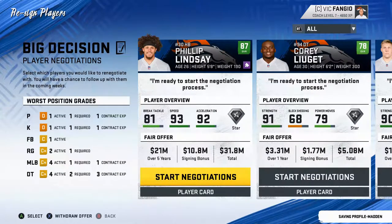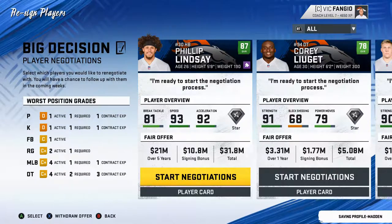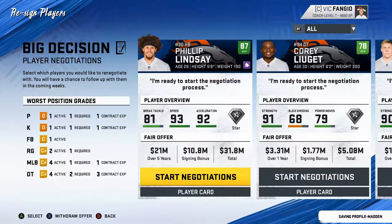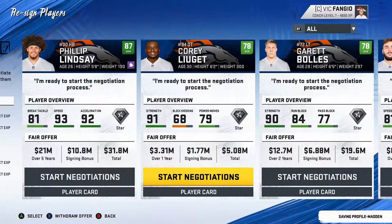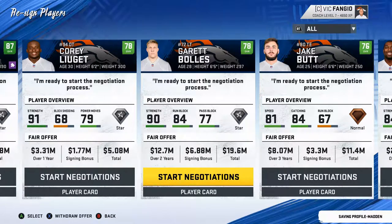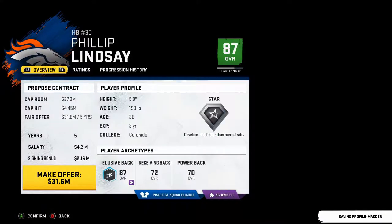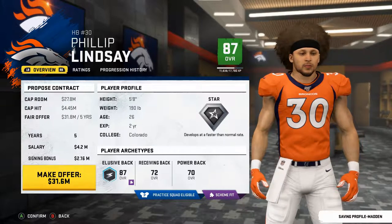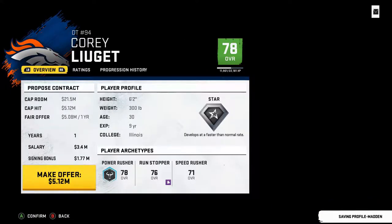I also need to look at some people we need to bring back. Phillip Lindsey — I've got to be honest, I love him in real life, he's great. He's an 87 overall running back but he's 26 and wants a five-year contract. Running backs have a shelf life and the new league is not based on running backs, so I think we have to let him go — as hard as it is for me to say. Actually, the cap isn't that bad. Alright, we'll keep him.